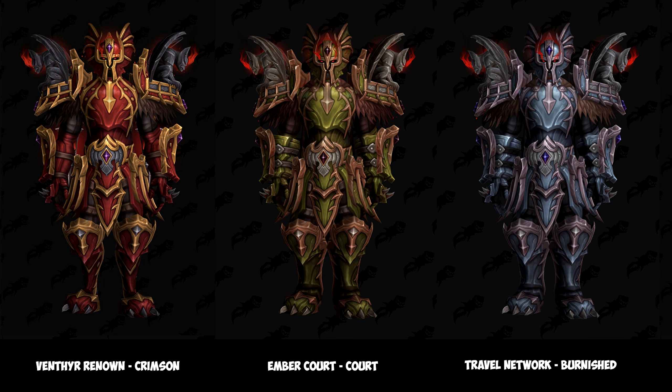Now we're moving on to the three different color variations. First up we have the Venthyr Renowned Crimson set, which is from the renown threshold. You'll be needing the anima currency to purchase it from the Venthyr renown quartermaster.